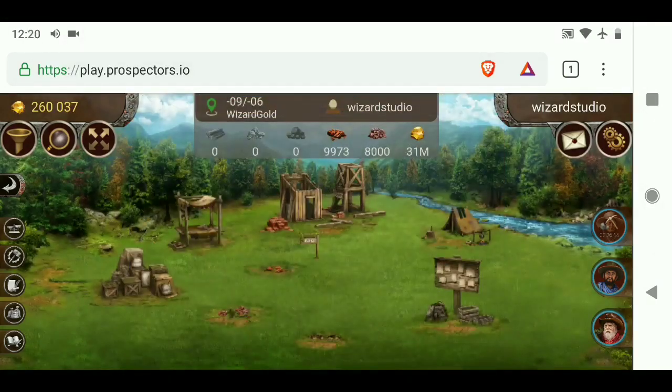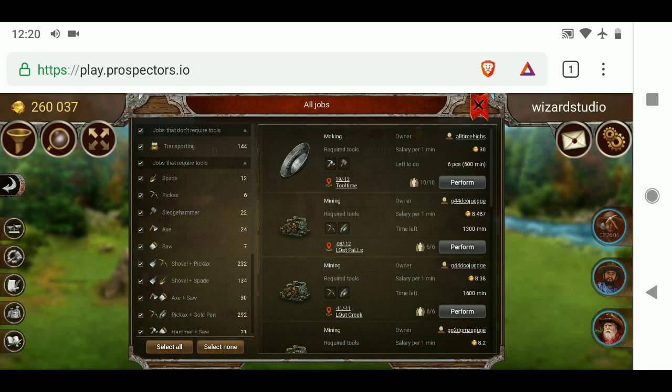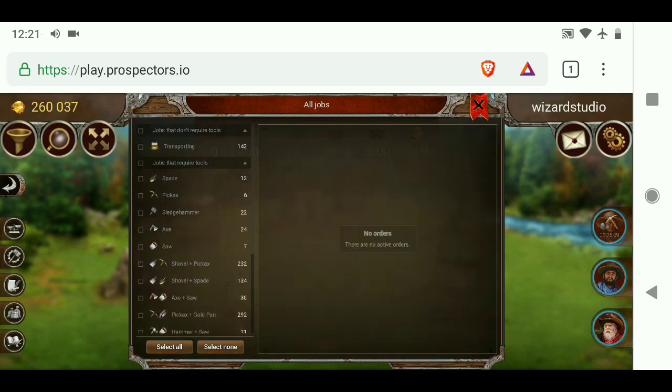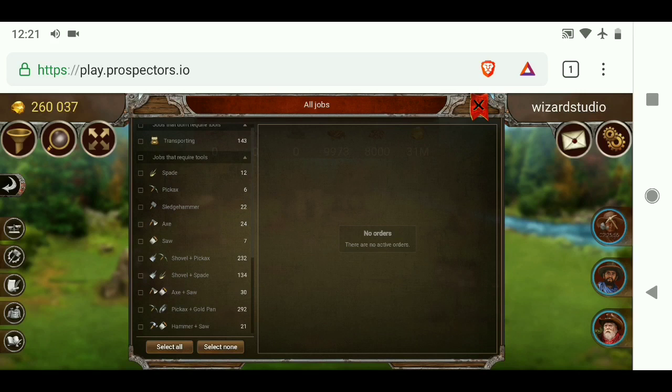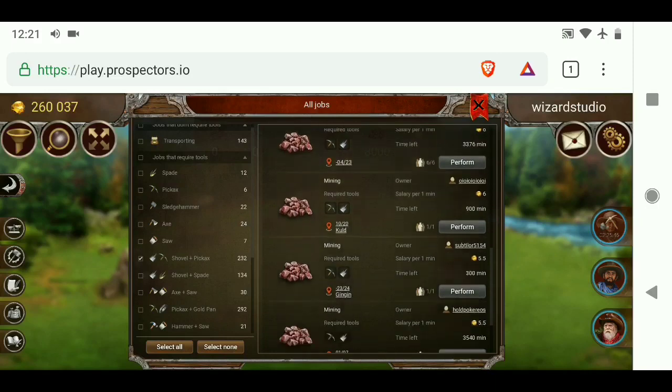Working for other people is one of the best ways to make money when you first start the game, especially if you don't have any land of your own. You can go into this menu and sort by what tools you have. In order to do basically almost all jobs except transporting, you're going to need a certain set of tools. So if you have a shovel and a pickaxe, you can come here and see what jobs are available to you.